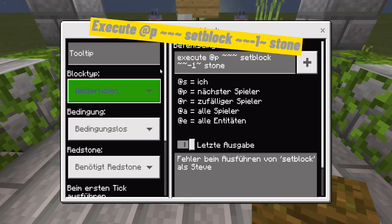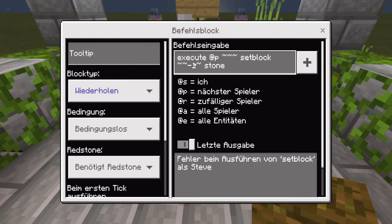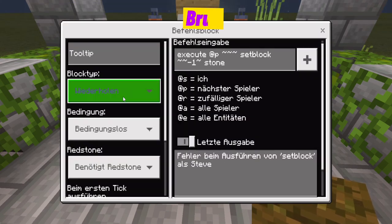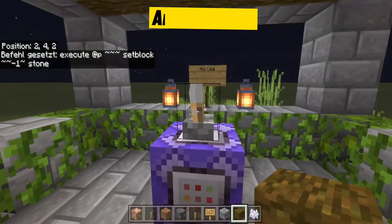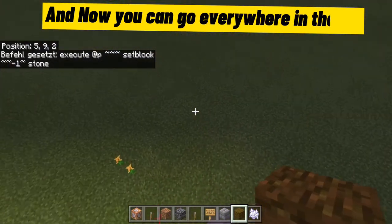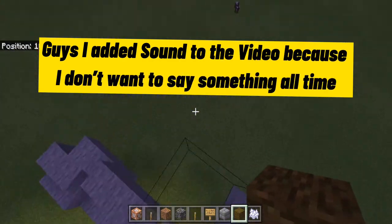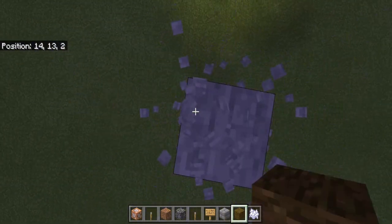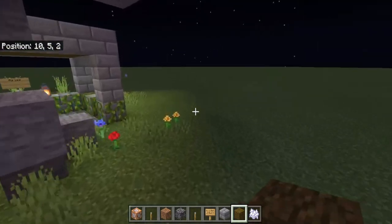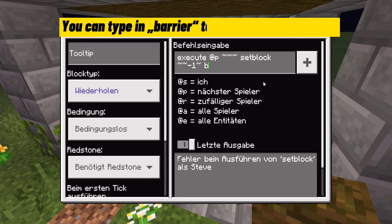Execute, set block, stone — the block type must be set to repeat. Now you can go everywhere in the air. You can also type in 'barrier' because that is epic too.